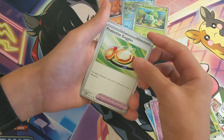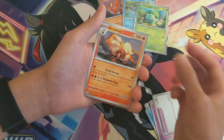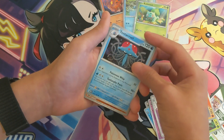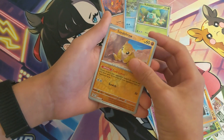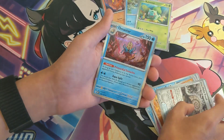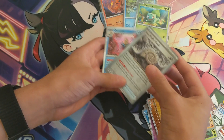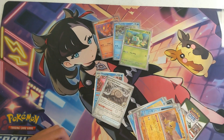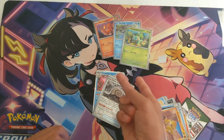We got the Protective Goggles, Arcanine, Tentacruel, Sandshrew, Helix Fossil, and an Omanyte — that goes great with that. Well guys, thanks for watching this video. Till next time, peace out guys.